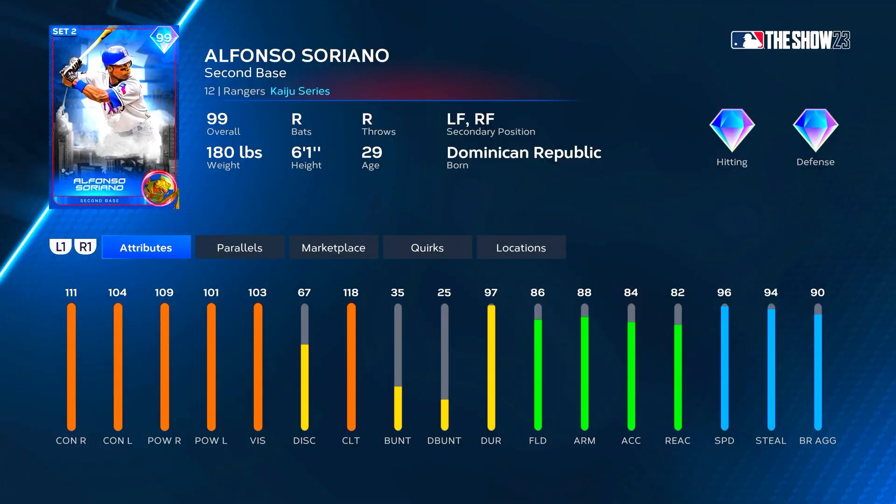We got Kaiju Soriano, primary second base with left field and right field secondaries. He's got 111 contact versus right, 104 versus left, 109 power versus right, and 101 power versus left — so he's reverse splits on both contact and power. 118 clutch right off rip, you love to see that. 86 fielding, 88 arm, 82 reaction, and 96 speed — he's got whole play gold defense at second and in left or right, and high speed so he should cover ground wherever he plays.